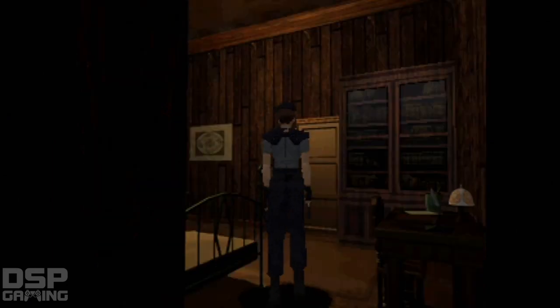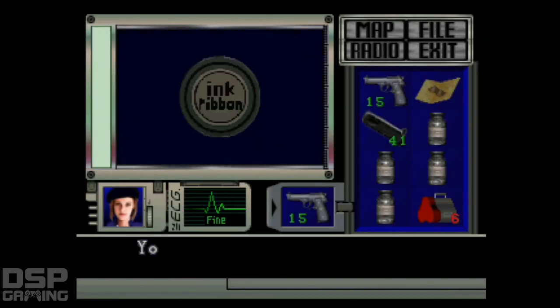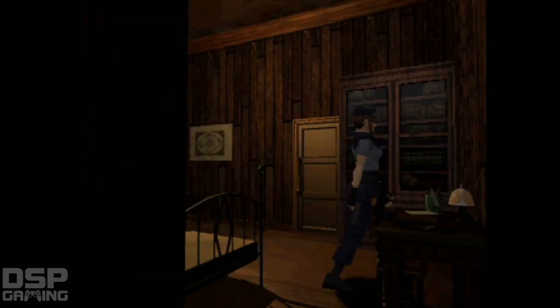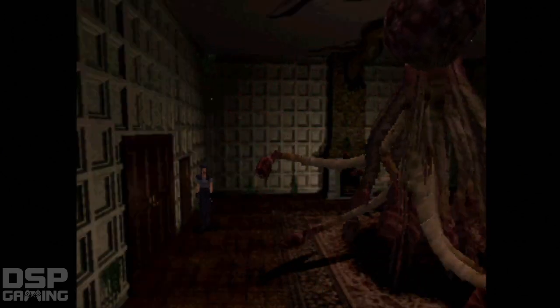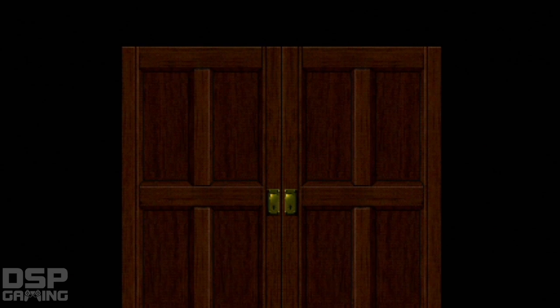Okay, so into this room — this is where we're gonna make our formulas, I believe. Oh, unlock the desk, what's in it? An ink ribbon that I don't need and I can't carry anyway. I believe this is the room where we make the poison now; I think all the chemicals are in here. Oh fuck me — nope, the door won't open. Holy shit.